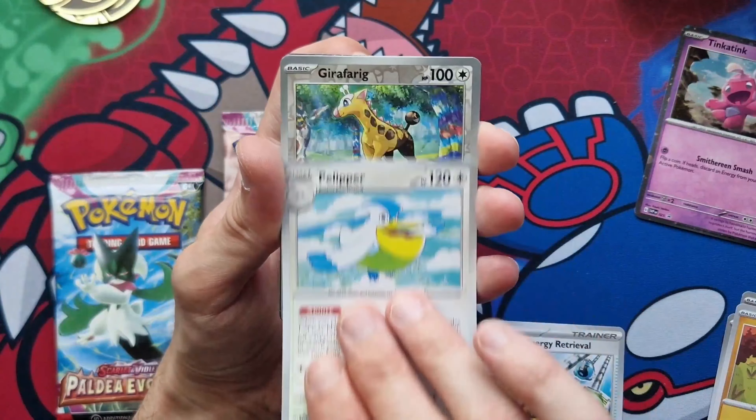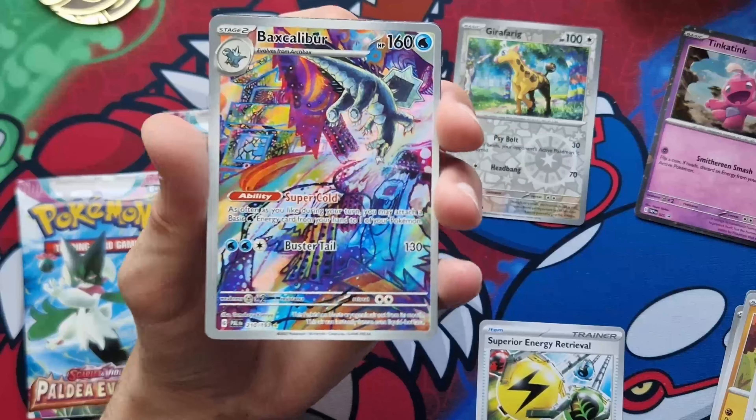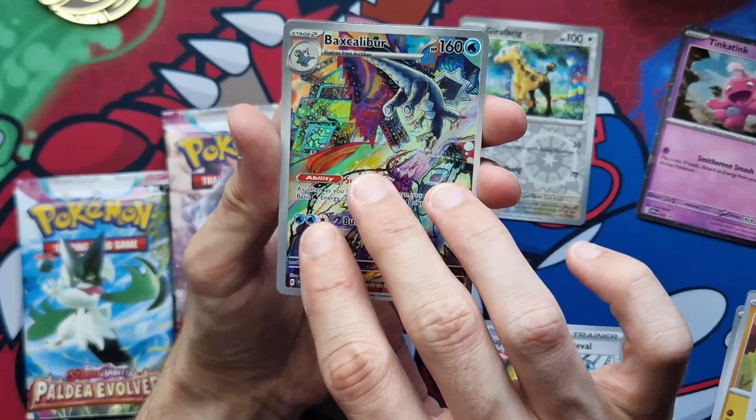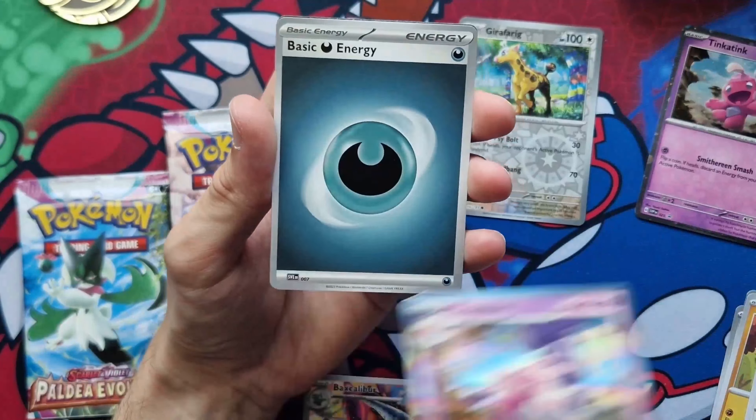Oh there we go, hello! Illustration Rare — Backscalibur. I'm not a fan of the art I have to say but I still do need it. The centering is atrocious, but it's very colourful. I see why people like it. And we've got a Hollow Tinker Tom, Energy and your code.